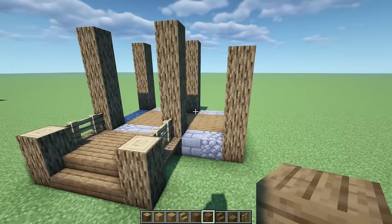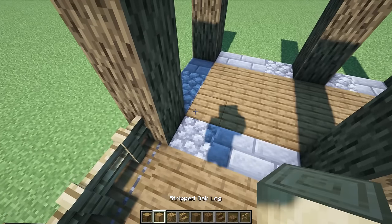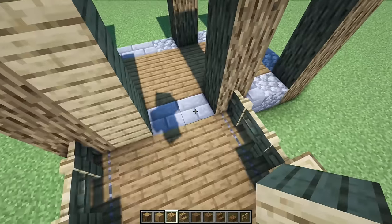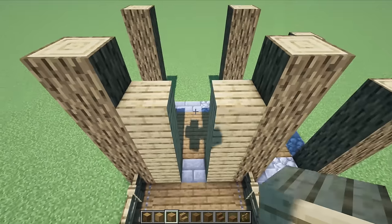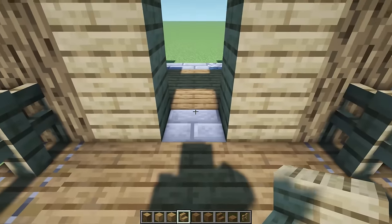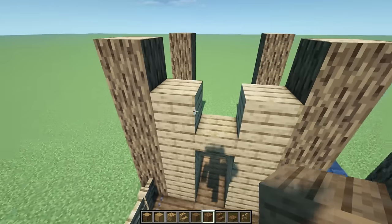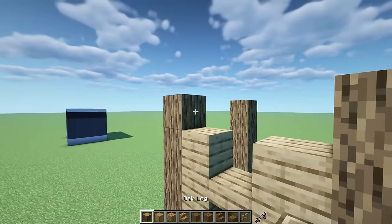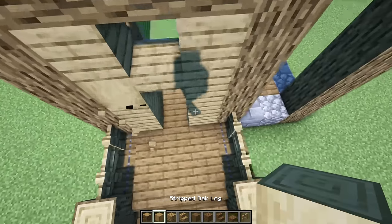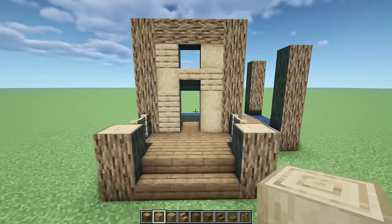Next, let's do oak plank going up, and we'll come in and texture it with some stripped oak log. Oak plank up by four on each side, with an upside down stair on the third block to give a little space. I'll replace one block with spruce for a better transition. We're leaving a window space and adding a cross beam - that looks cool. Adding a little bit of texturing on the side goes a long way.